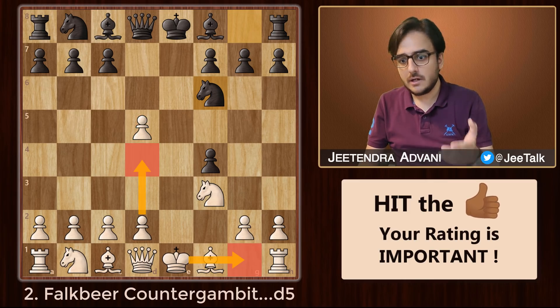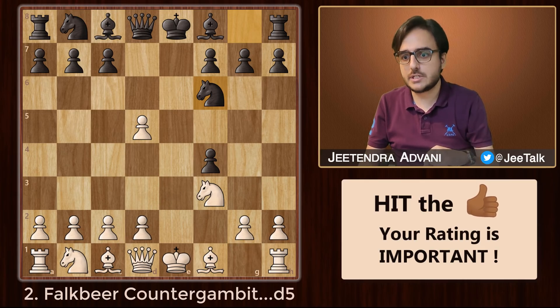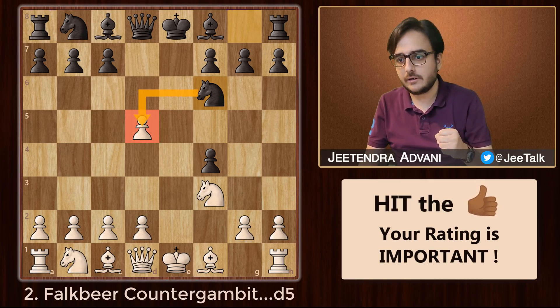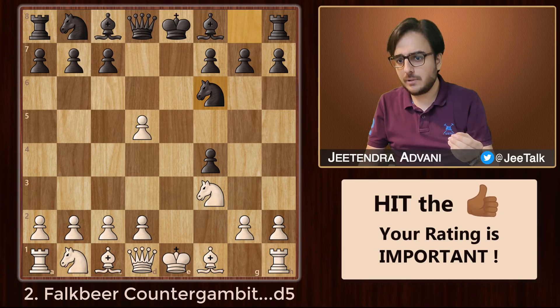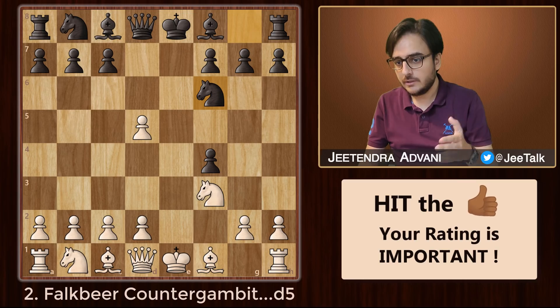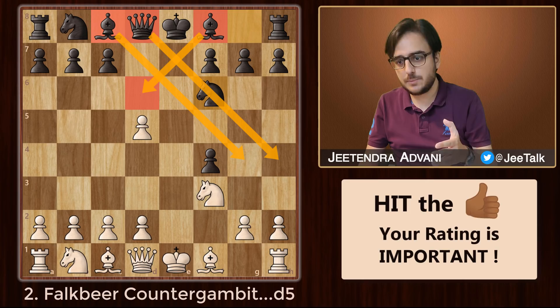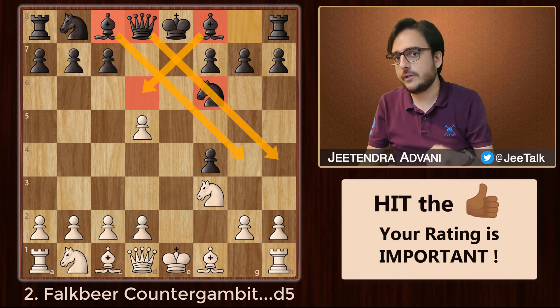White can expand in the center, castle, and eventually pick up the f4 pawn. For black, he will go after the central pawn and eventually eliminate it. Also, the e3 square can be a good outpost for the knight, especially once that pawn moves forward. Black is slightly behind in development, so castling and getting the king to safety is always a good option. These bishops will generally come out, and as black you can attack with all these pieces along the kingside. Basically, just develop normally — no fancy moves — and you should have a good game.